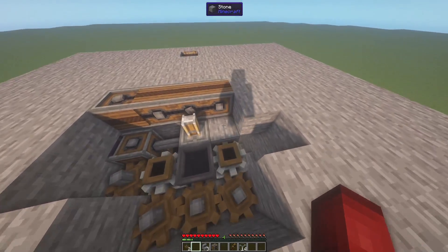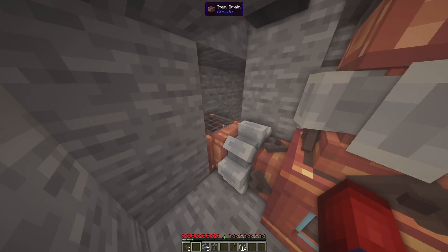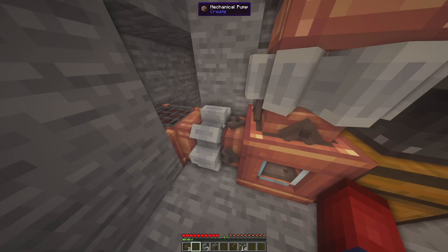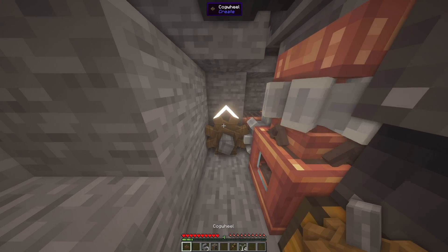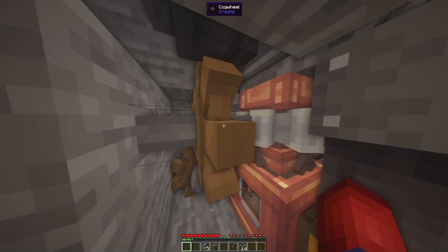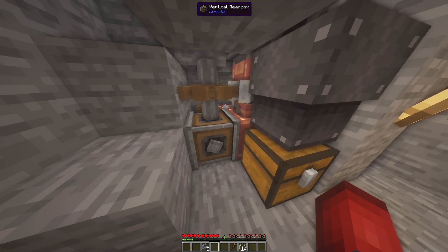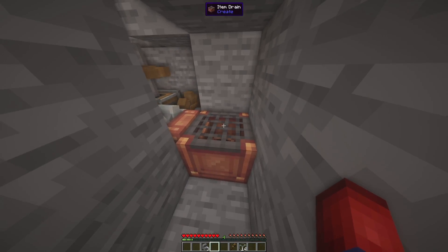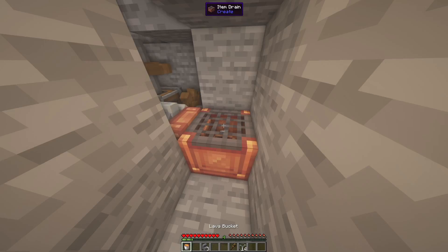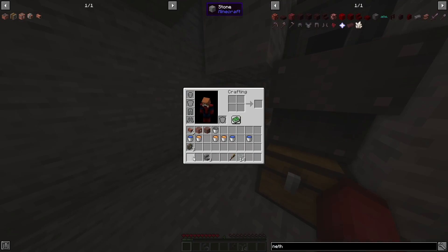Now we're going to run downstairs to power this mechanical pump. The best way is to take a cogwheel like this, and then take a vertical gearbox and place that — so now it'll start pulling lava into our fluid tank. We can even take our lava bucket now and right-click it, so it'll start going into the fluid tank. Then we'll head back up top.